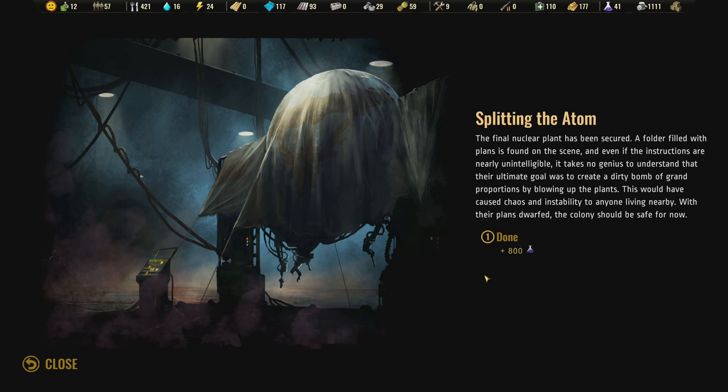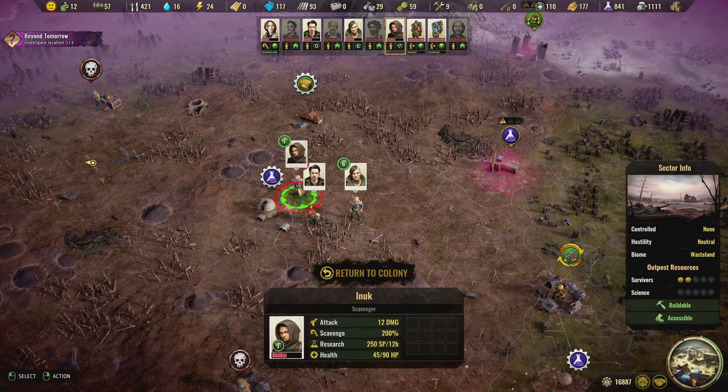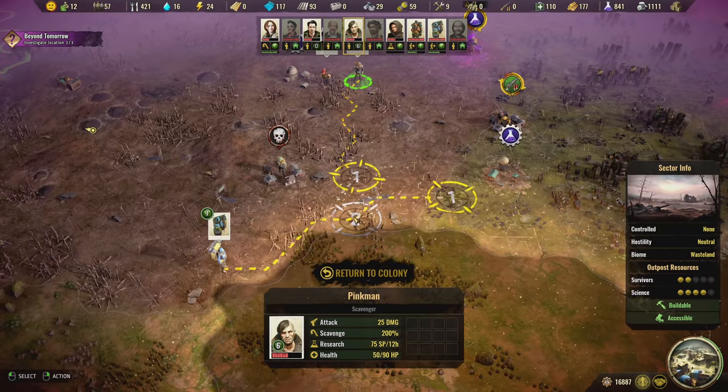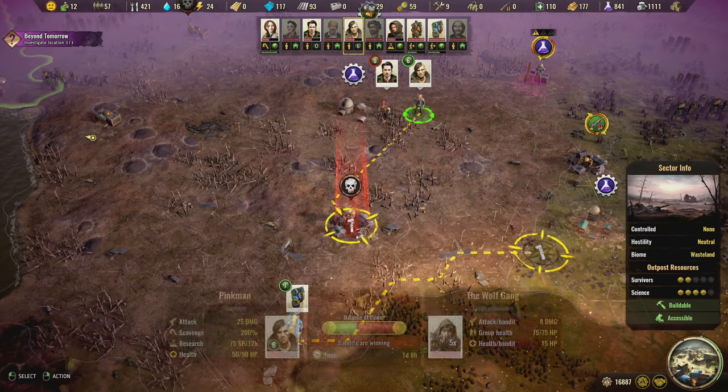A folder filled with plans is found on the scene. Even if the instructions are nearly unintelligible, it takes no genius to understand that their ultimate goal was to create a dirty bomb by blowing up the plants. With their plans thwarted, the colony should be safe for now. Quest complete! That's 250 science points every 12 hours — go get that. Pinkman is wounded; his scavenging is great actually, just not his research.